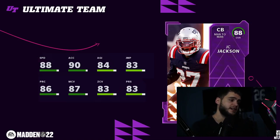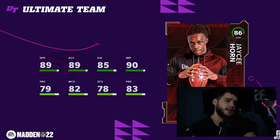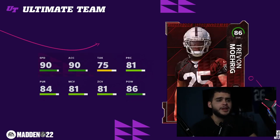JC Jackson powered up gets 88 speed and 90 acceleration. With a strat card you could get his man coverage up to 90 and have solid press — potentially one of the best man-press corners to start the year, and he's free, so you can't beat that. For the premiere players, Trevon Diggs has 90 speed and 86 acceleration — super fire. Overall my top picks are Pitts, Jamar Chase first, then Trevon, with JC Horn as a solid fourth.